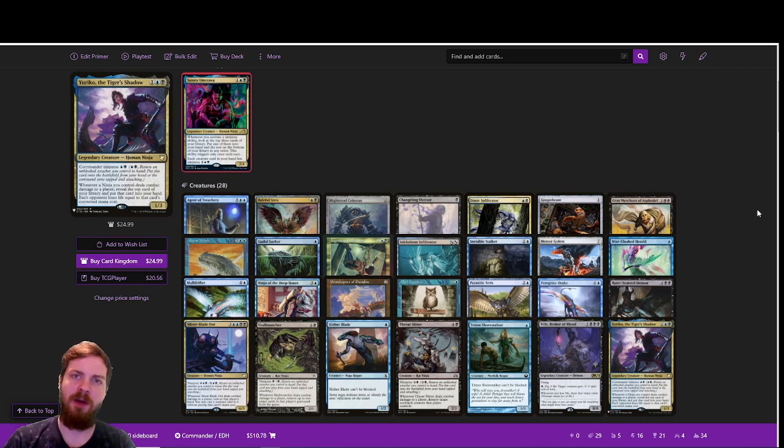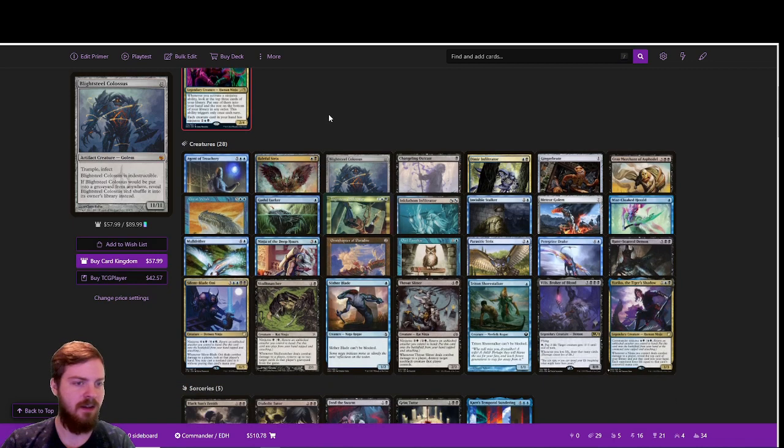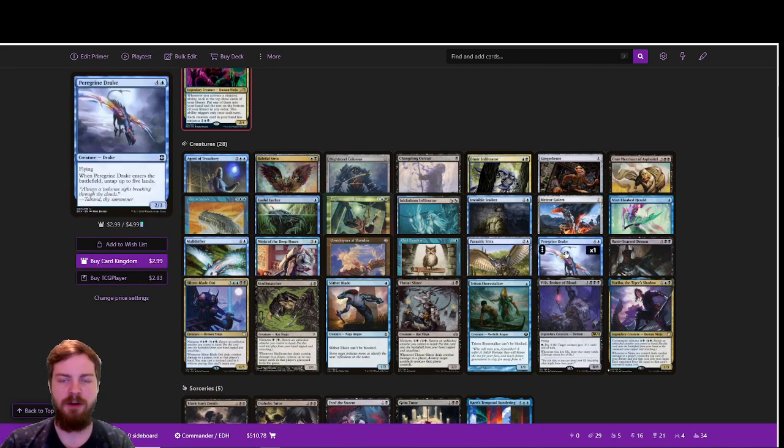Moving on to the Battle power level of Satoru Umezawa. As you can see, we've beefed up our creatures a little bit. Most notably, Blightsteel Colossus is basically a one-hit take-out-a-player. Some other cards like Agent of Treachery are on the ruder side, basically stealing our opponents' stuff. We've also added Great Whale and Peregrine Drake.